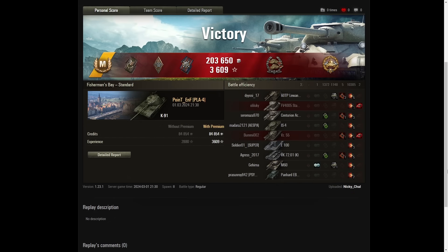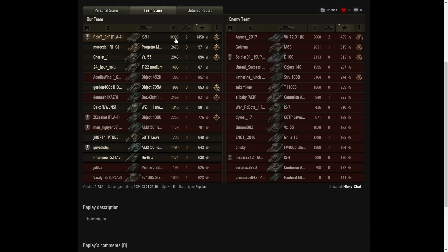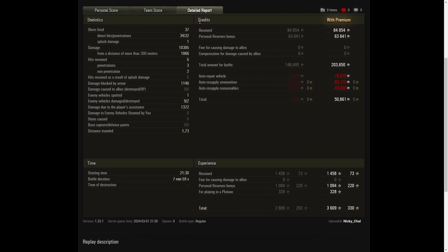ในเกมนี้ใช้เวลาไปไม่นานเท่าไรนะ รีด DPM แบบสุดๆ มีมาให้ยิงตั้งแต่ต้นเกมนะ ในเกมนี้ได้ 8 kills นะครับ ได้ Confederate หรือว่า 3,000 damage High Caliber ปืนลำกล้องใหญ่ครับ ได้เงินมาทั้งหมด 200,000 XP 3,609 ยิงไปทั้งหมด 1,305 damage 2 kills ด้วยกัน XP ดิบๆ 1,458 นะครับ ยิงไป 37 นัด เข้าเป้า 34 เจาะเกราะ 32 damage รวม 10,000 กว่า Block ไปด้วยนะ 1,140 แล้วก็มี Assist อีก 1,372